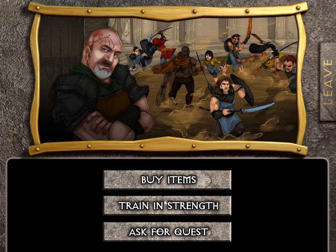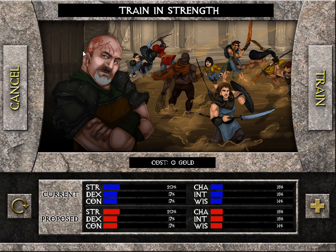I'll show you what it looks like, or is looking like. Everything you see here is probably just temporary until I confirm it 100%. So this is your interface, and currently I'm training in strength. These are my character's stats at the moment, and this is my proposed stats. I can actually buff my strength by clicking the plus.